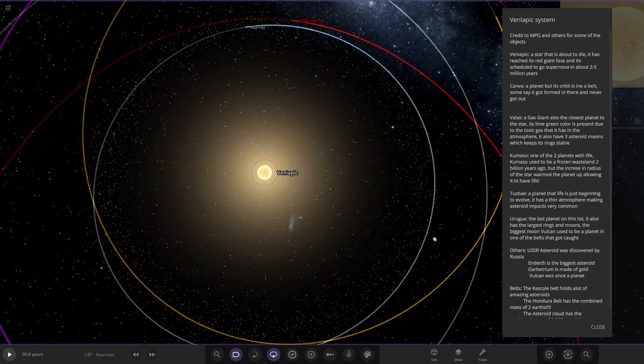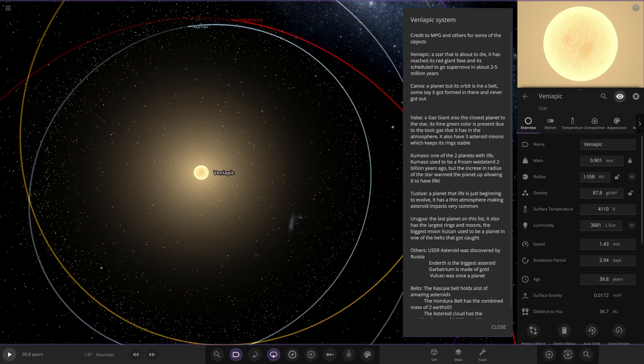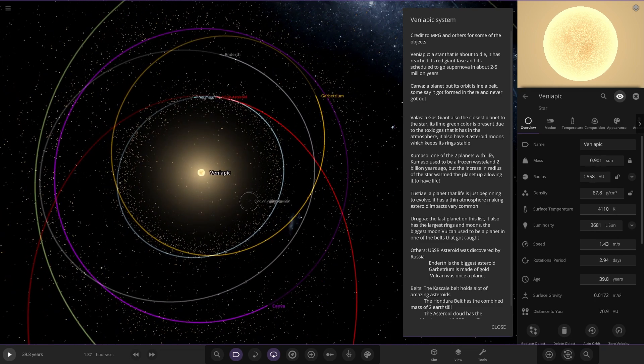So there's the star itself, we'll be looking at its stats here. It's 0.5 AU, so yeah, pretty big for a red giant phase.